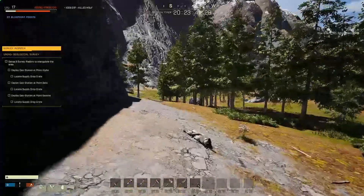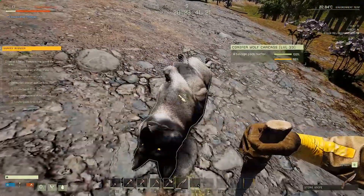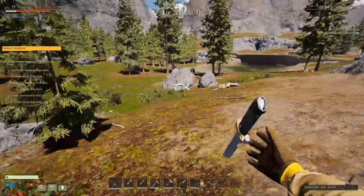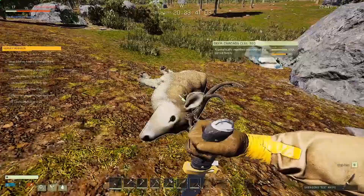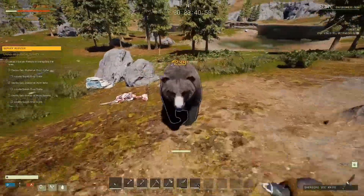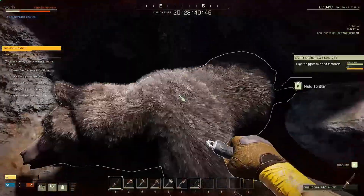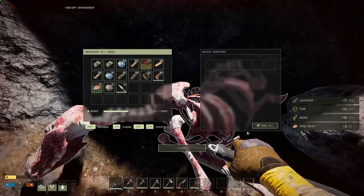Let's chop up this wolf with the standard knife to compare. Skin it properly — don't just hack at it. That's roughly the same amount of meat as we got for the other wolf. The bones are about the same too, so it's mainly the attack speed that the exotic knife improves. There's a bear coming — I'm going in. Yeah, the exotic knife absolutely destroys it. Got him! That's enough excitement for one day.